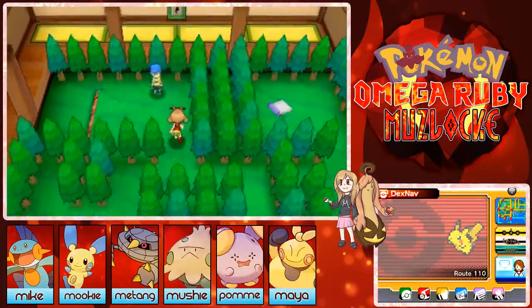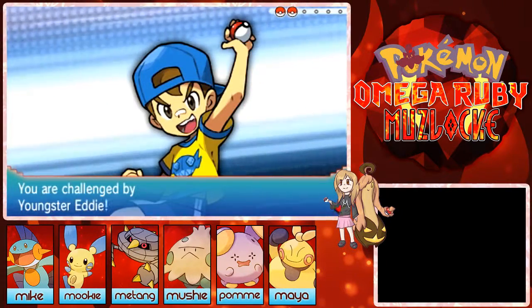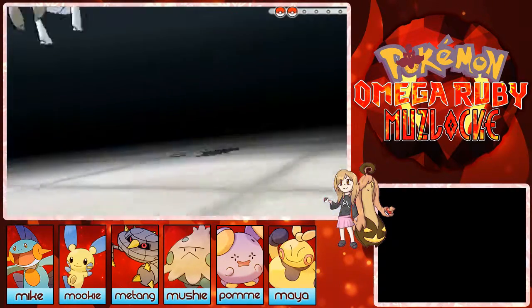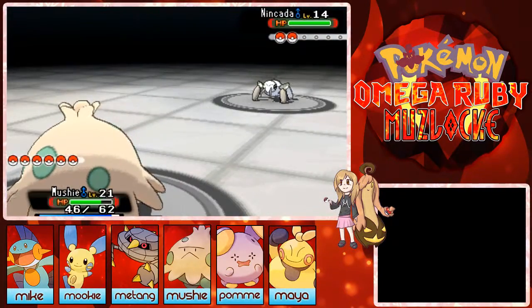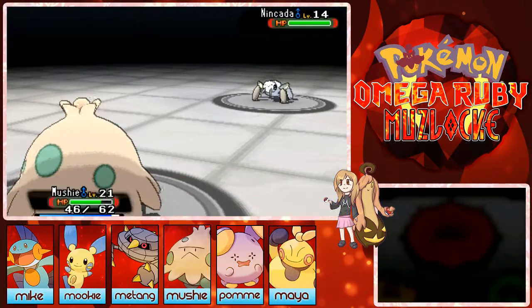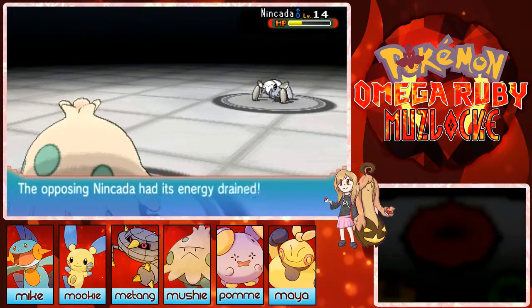Okay Mushy come on, please have a type advantage. It's only level 14, I should be able to do this. Yeah, it's just some really strong Bug move.